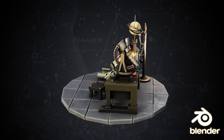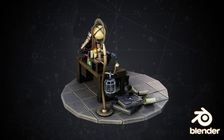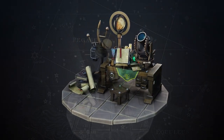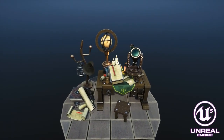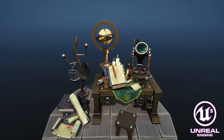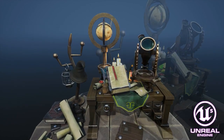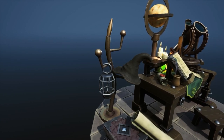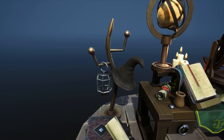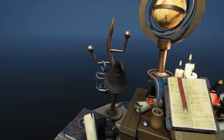Welcome everyone, it's Neil here from 3D Tudor, back today with another complete scene build. This time we're creating a stylized astronomy scene environment. If you're interested in how long this scene took to put together, stay till the end — we'll show a table of contents displaying how long every part took and the difficulty, broken down between grey boxing, modeling, texturing, and setting everything up in Unreal Engine.